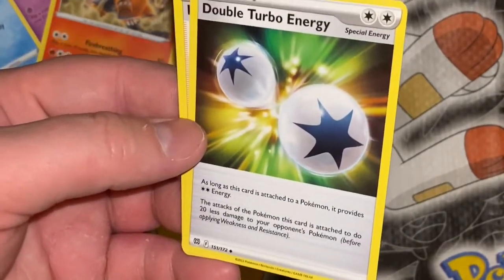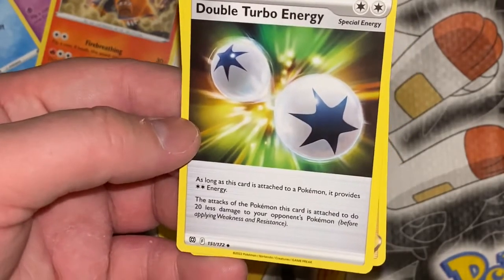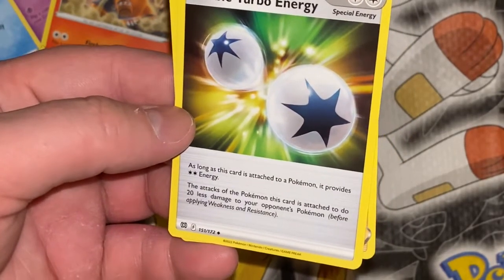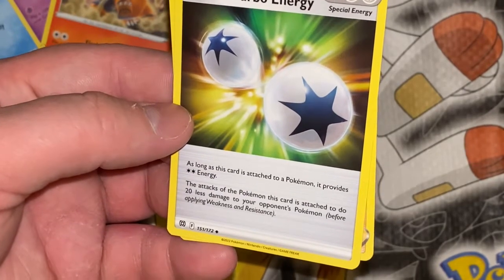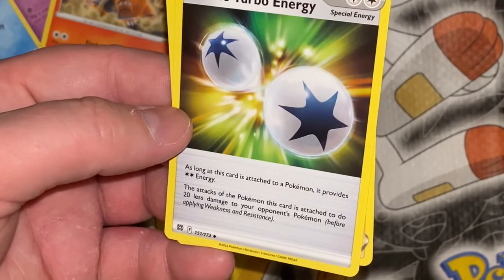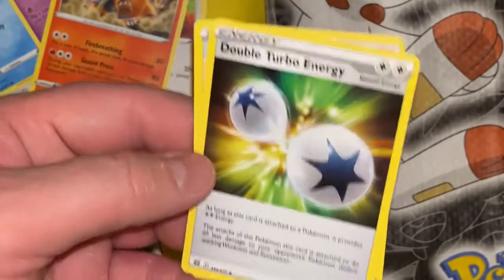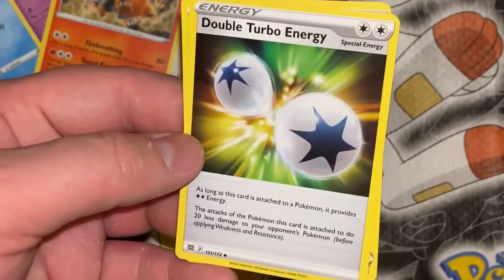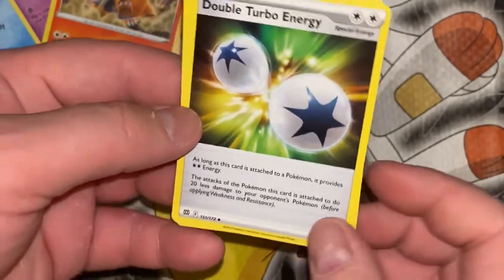Anyways, this is Big Juicy Morpeko. It's got Union Gain, which is attach up to two electric energy cards from your discard pile to this Pokemon. All You Can Eat — draw cards until you have 10 cards in hand. Electric Ball does 160. And Burst Veal, 100 times — discard all energy from this Pokemon, and this attack does 100 damage for each card you discard in this way. Wow, so that can do some serious damage.